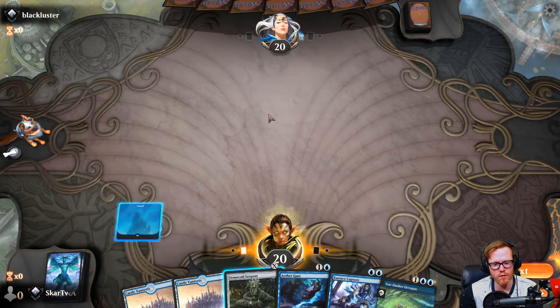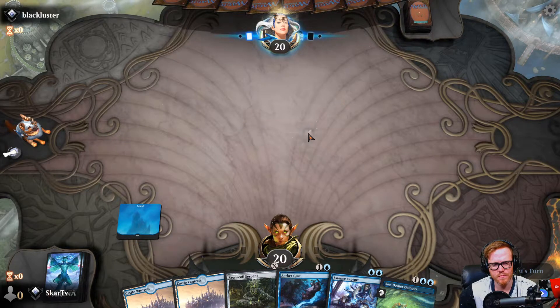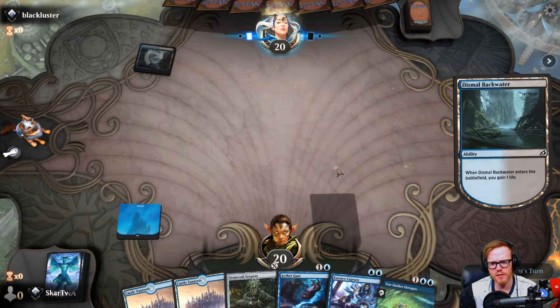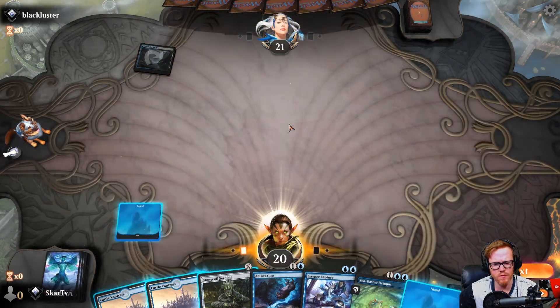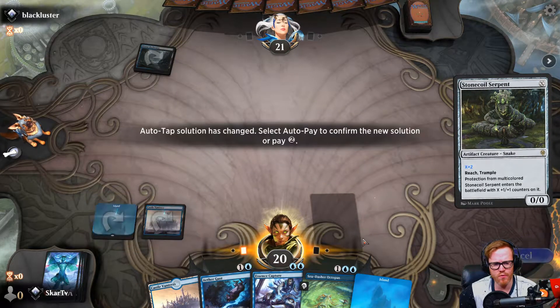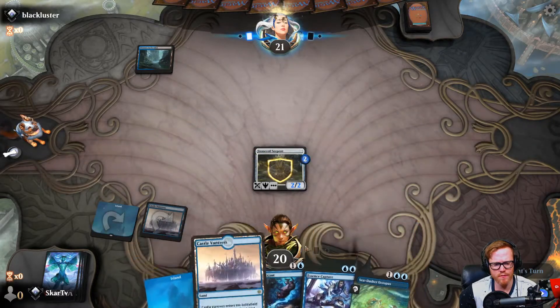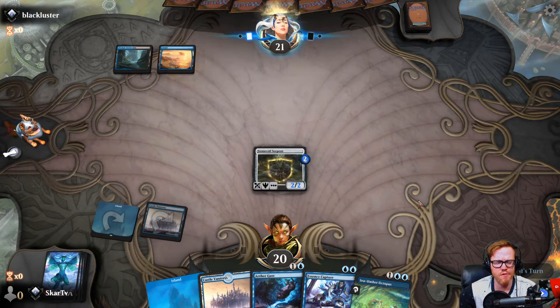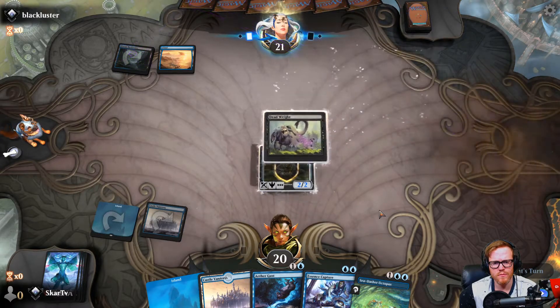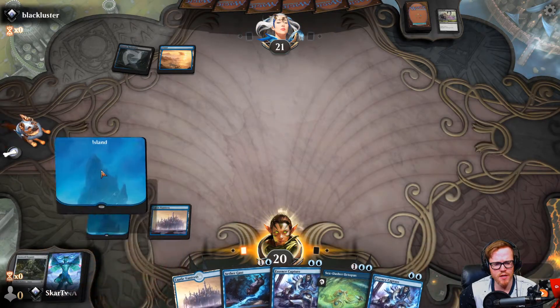If we're in a mono green or mono red situation, this is actually a pretty good hand. I'll keep and just see how this goes because we could slam something for one. Kind of unsure since I don't know what they're playing, so I'll just pass. Alright, they're playing something blue-black at least. Maybe I'll play this for two because next turn we can hit them for four if they're not playing flash.